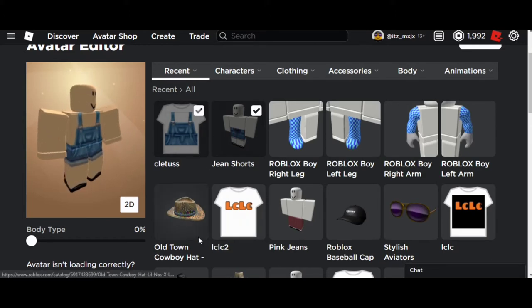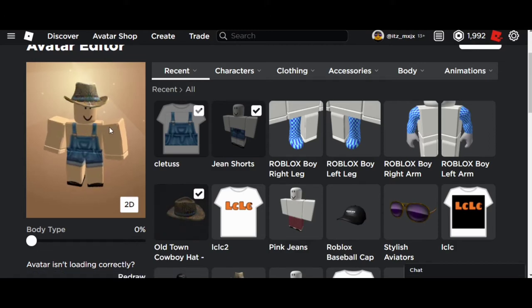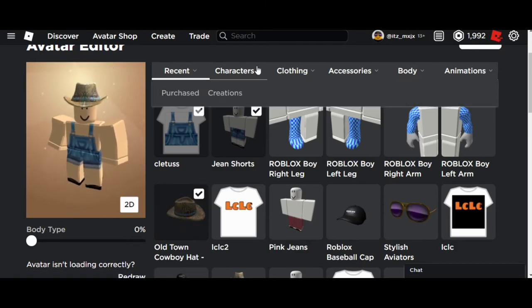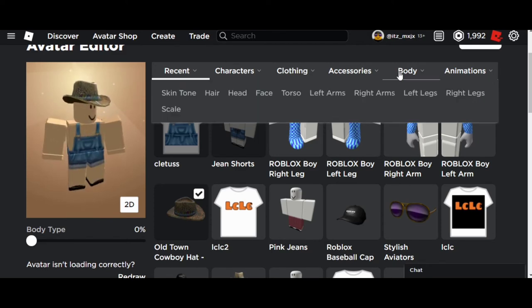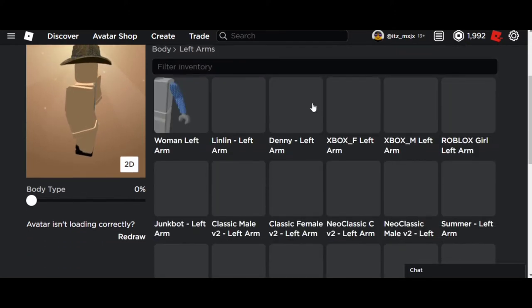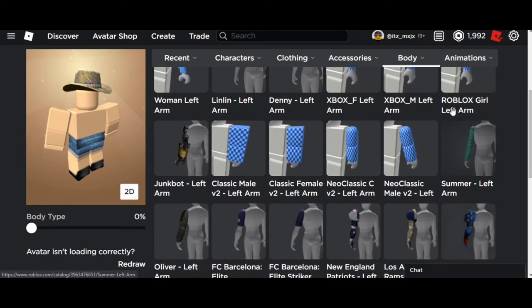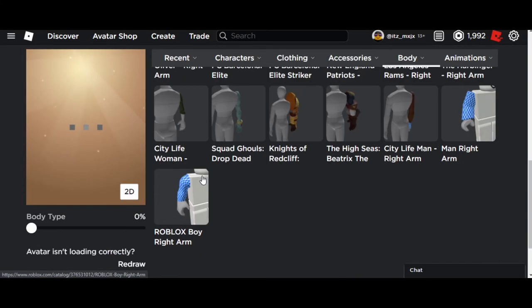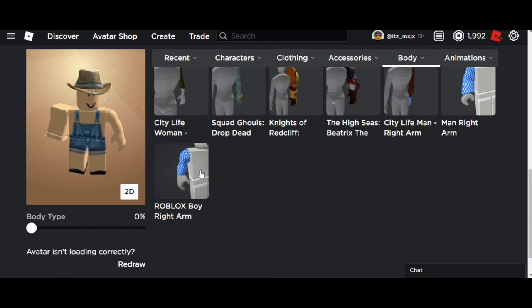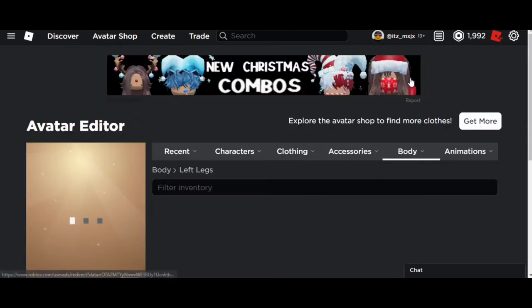Then equip the hat. This almost looks like Cletus, but to make it look even more like him, go to body, then go to left arm, and add the boy arms — the Roblox boy package. This makes his belly more blocky, short, and chunkier, so it kind of looks like Mr. Flimflam's avatar.